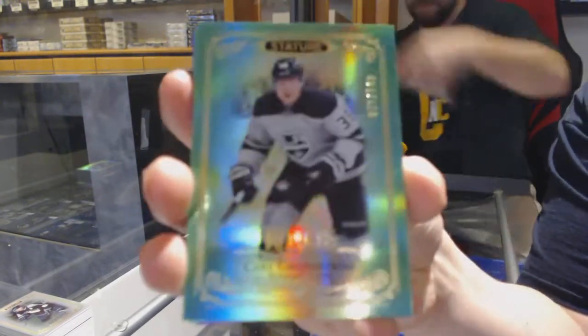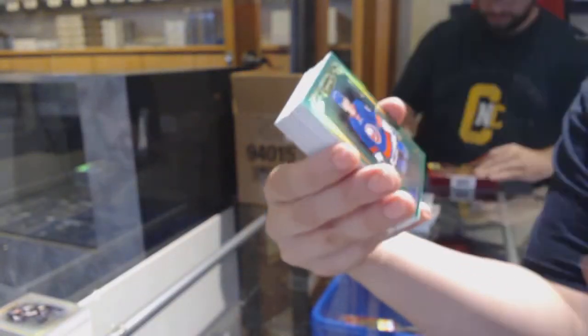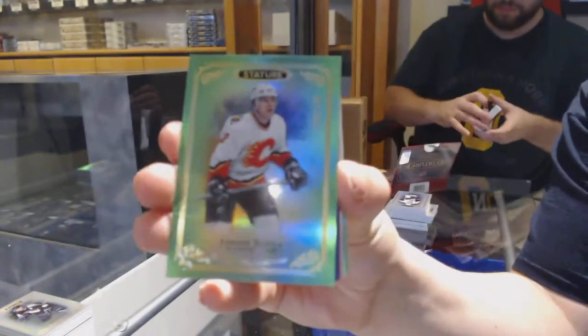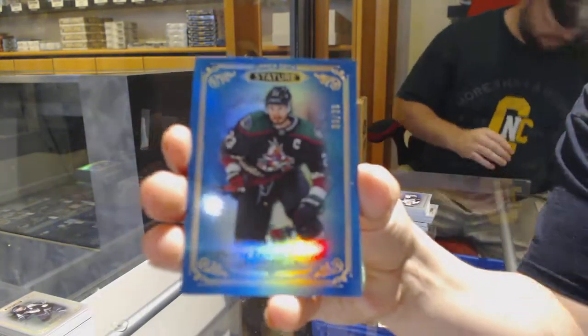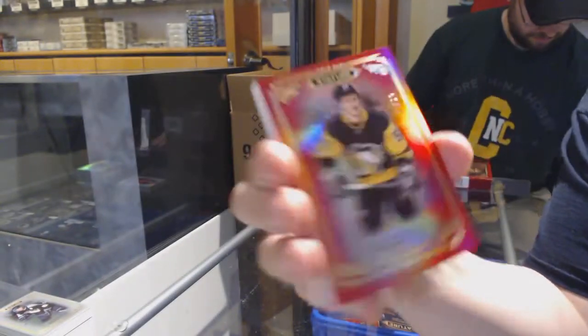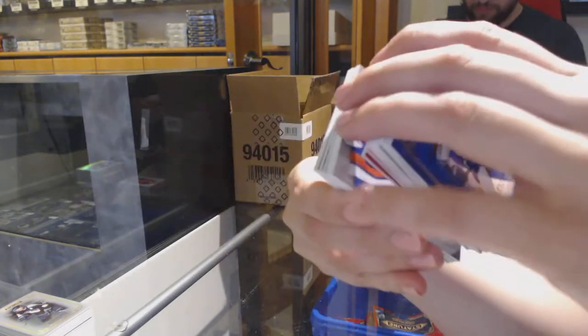Green Rookie number to 149 for LA — Carl Grundstrom. Green Rookie number to 149 for the Islanders — Otto Koivula. Number to 149 base for Calgary — Jerome Iginla. Blue number to 35 for the Arizona Coyotes — Oliver Ekman-Larsson. Number to 75 Red for Anaheim — Rickard Rakell. Number to 75 Red for Pittsburgh — Jake Guentzel. Rookie Reliance for the Islanders — Noah Dobson.